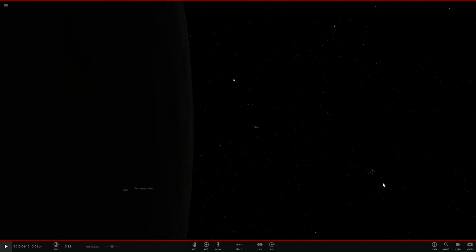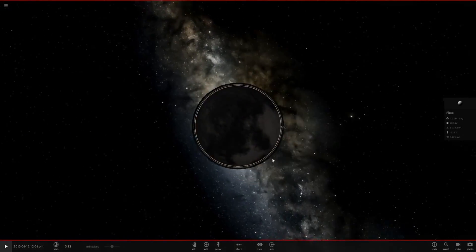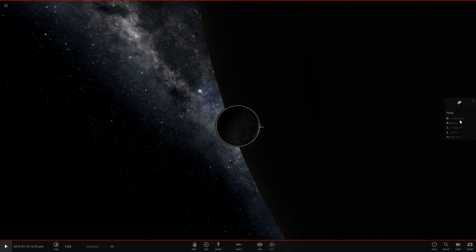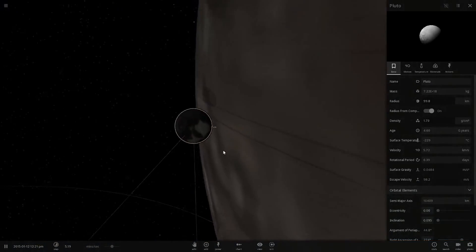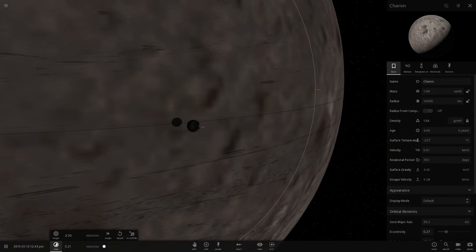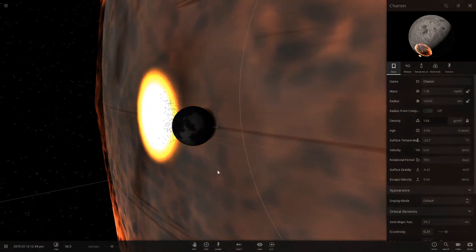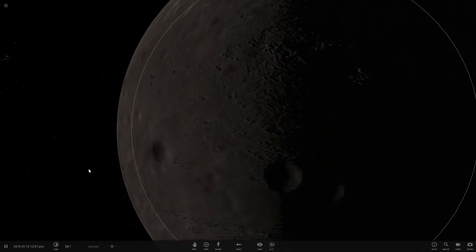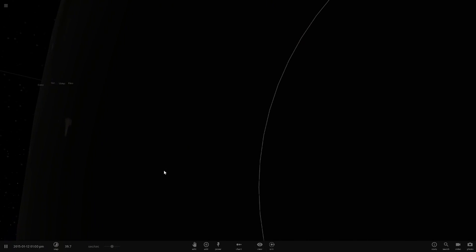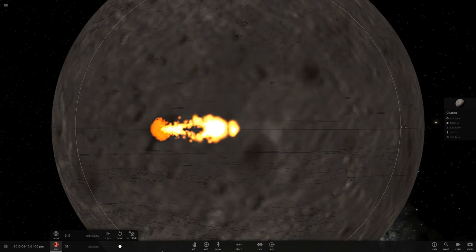Let's continue and see if Pluto survives. To finish this off we'll slow down time and make it slightly bigger. And there we go — Pluto is now rolling on the surface like a marble. Eventually it goes inside completely, and now Pluto has impacted — it was like a bowling ball rolling in. Pluto is completely smashed onto the surface.